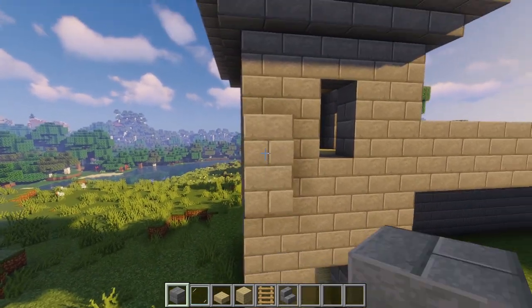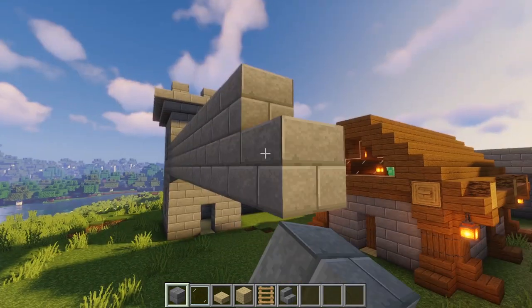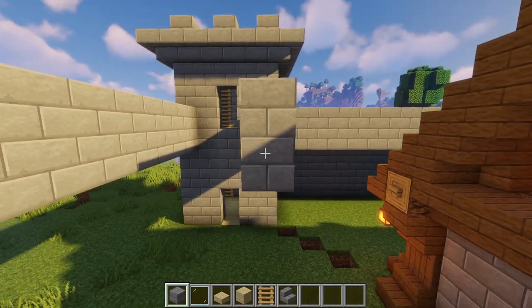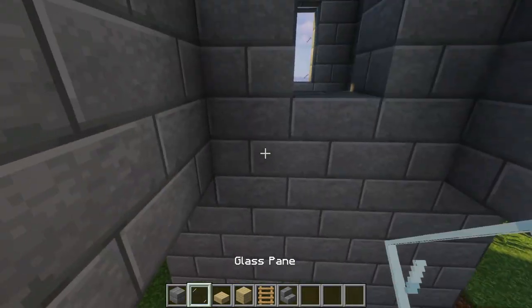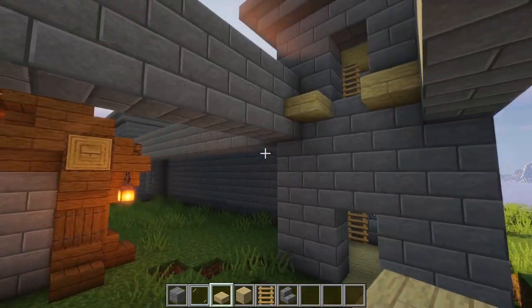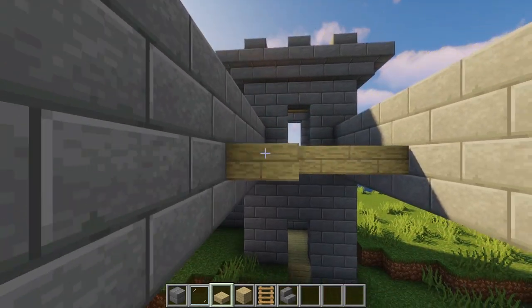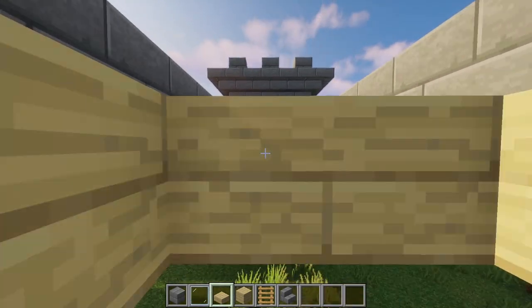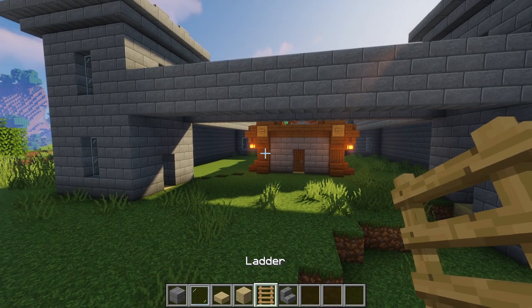We're not finished just yet. Simply replicate a double block going all the way across to finish it off. As you might notice, I didn't do a wall all the way around on the inside — simply so that you can use this space whether it's for animals, a small farm, or other purposes. I'd recommend going inside each of these walls and setting up a really nice wheat farm so that your area is as efficient as possible.